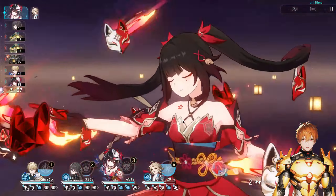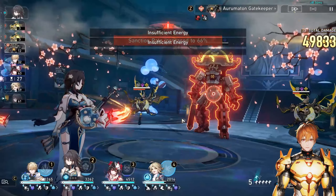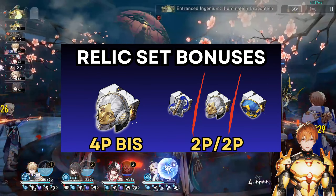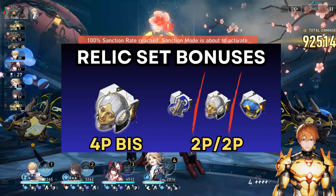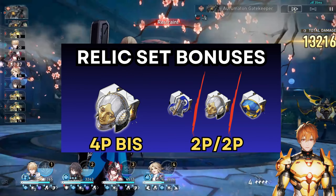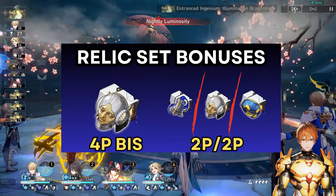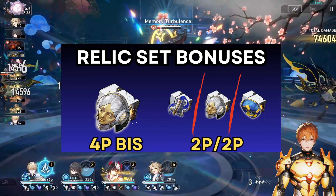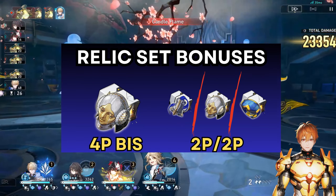For relic set bonuses, his best in slot is Knight of Purity Palace. The two-piece provides defense percentage, and more importantly the four-piece increases shield strength by 20%. It's a very strong set, but the biggest weakness is that it's located in a very bad domain — I really don't recommend farming it, only crafting it on the side.